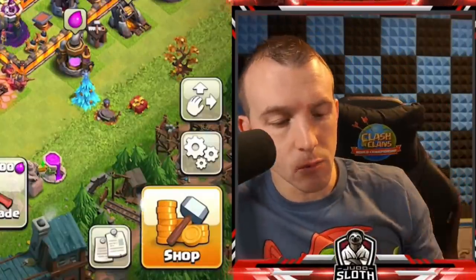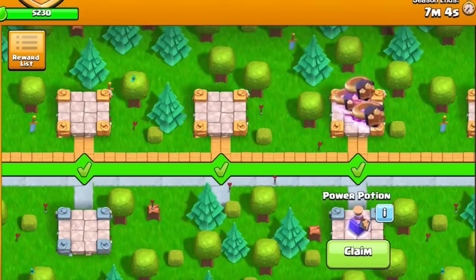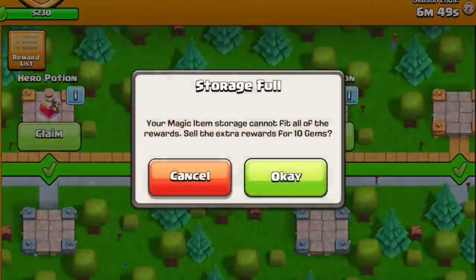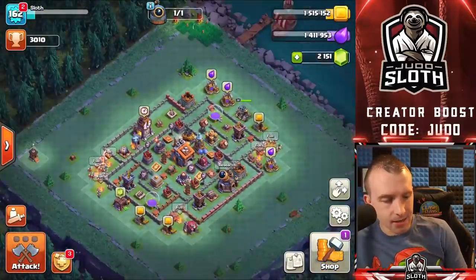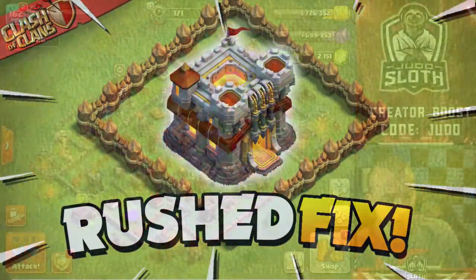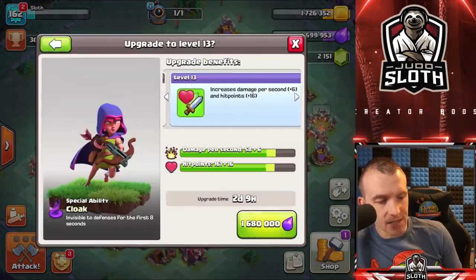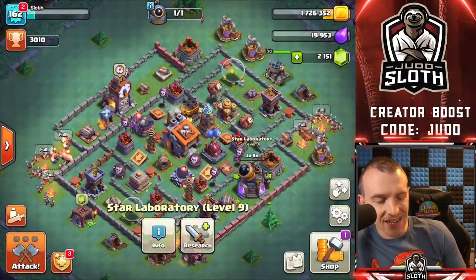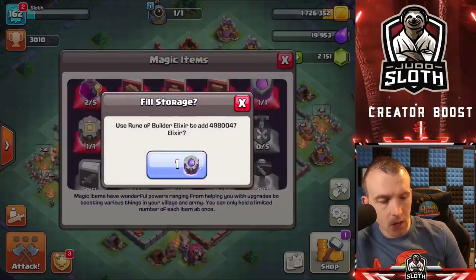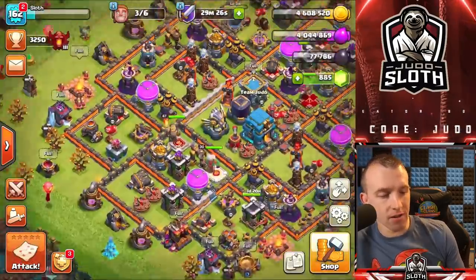I just accidentally upgraded with elixir — that's not what I wanted. I just wanted to collect the wall rings. Rune of Builder Elixir again — builder base. On this account, this is the one we rushed in order to fix it. What could we upgrade? I think upgrading the Sneaky Archers would be a good choice — that gives us 19,000. Whenever you're using your runes, you want to make sure to use them when you have the least amount of resources. That gives us a huge amount of Builder Elixir. Very nicely done.